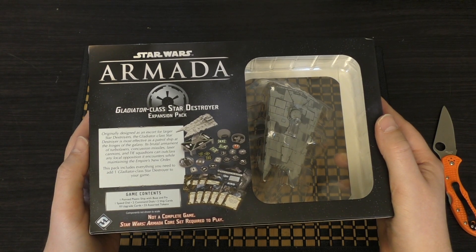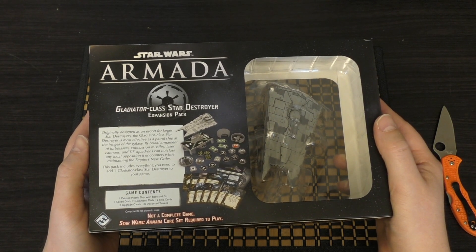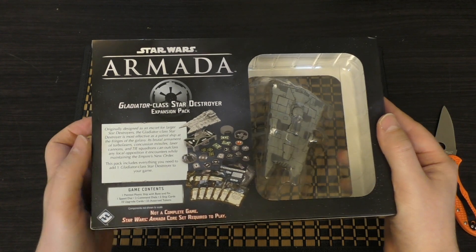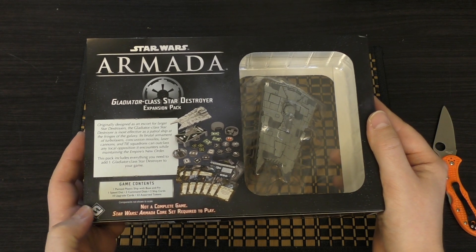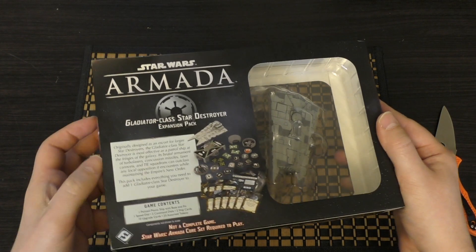This pack includes everything you need to add one Gladiator Class Star Destroyer to your game. Game contents: one painted plastic ship with base and fin, one speed dial, two command dials, two ship tokens, 10 upgrade cards and 23 assorted tokens.